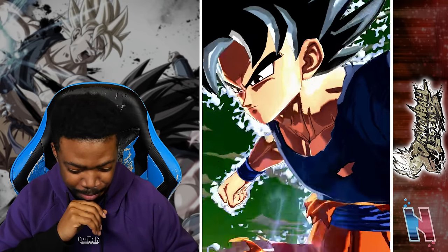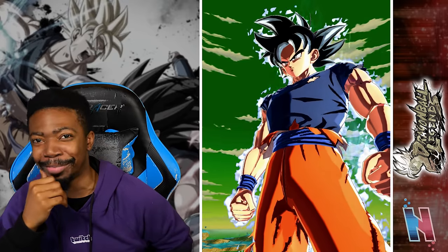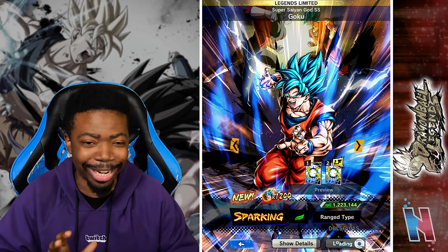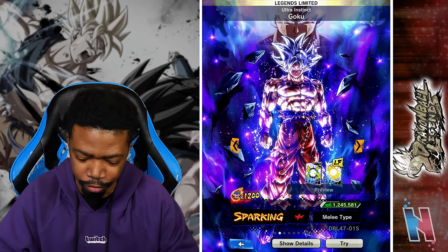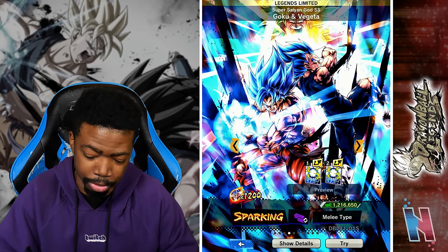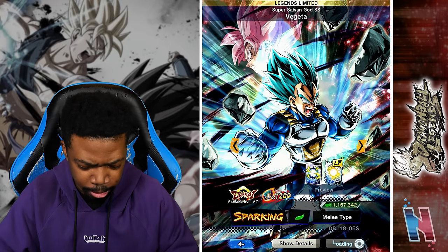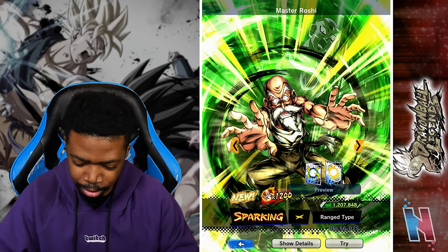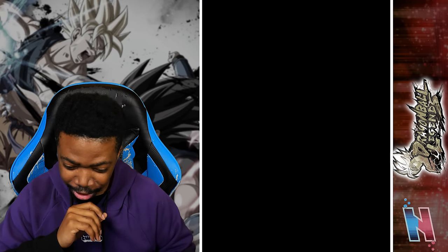Revival from Super Saiyan Blue to Ultra Instinct Sign - I've waited too long for that. This Goku being on here is really good for a multitude of reasons. Jiren is literally the only purple unit for Universe rep, so there's that. The Super Saiyan Blues are on here, Vegeta's on here. And of course the go - Master Roshi, it's time!